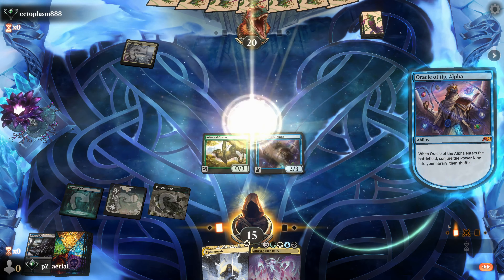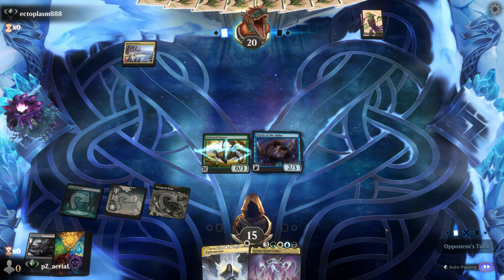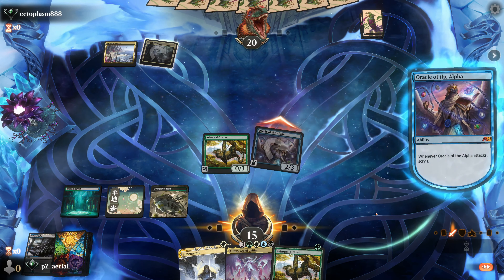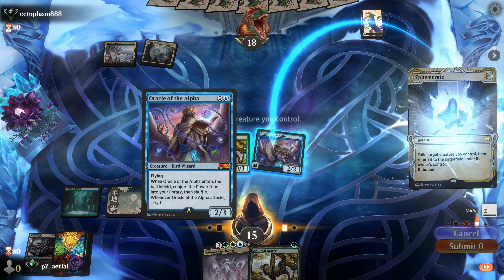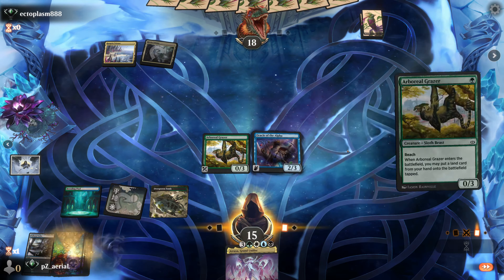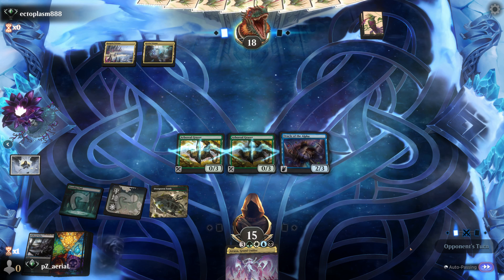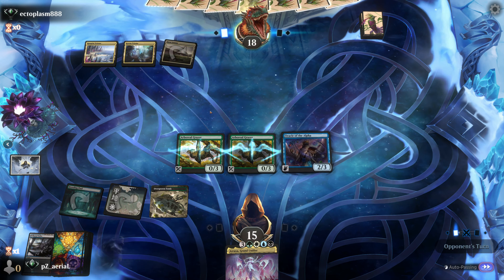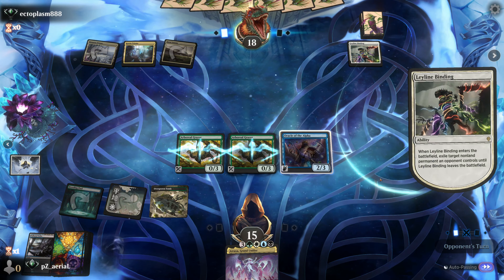Let's work Oracle of the Alpha — we have our stuff going. I can Ephemerate Oracle of the Alpha, which is nuts. Let's see if they have removal. They just set things up — perfect. We attack first, scry away the second Atraxa, get in for two, and say Ephemerate on Oracle of the Alpha, getting a lot of Power Nine into this library. They have a Leyline Binding for my Oracle — we won't get the third trigger through Ephemerate. It is what it is.